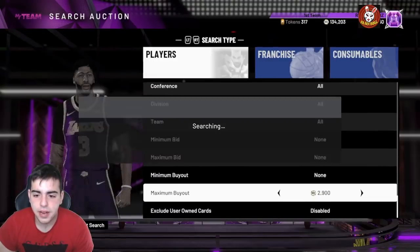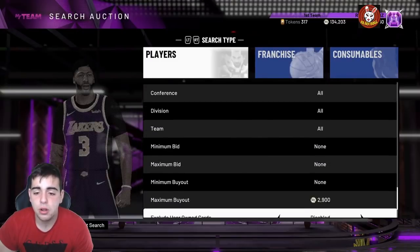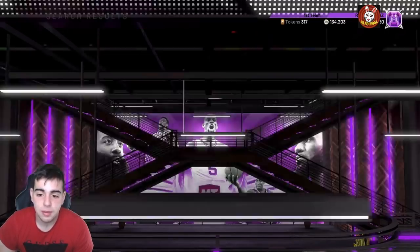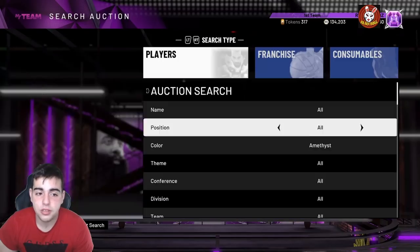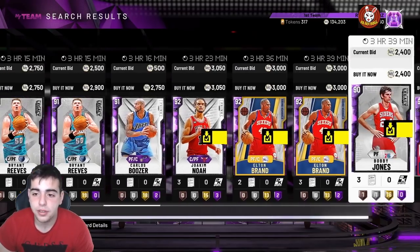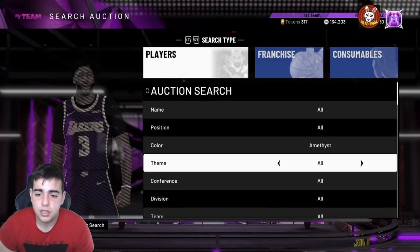As you can see the Amethyst filter is slow — listings at 3 hours 16 minutes, 3 hours 40, and 7 hours 48. You know the market's dead. If you've got some inventory, make sure to sell today — everything's up a ton. Joakim Noah's going for 3K plus, and he's been 2,000 for weeks. So yeah, this filter is pretty good, but right now it's really slow.